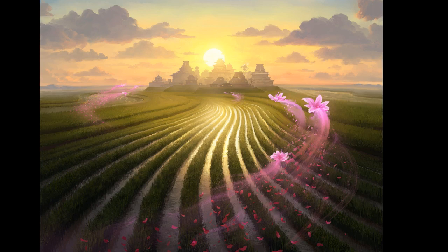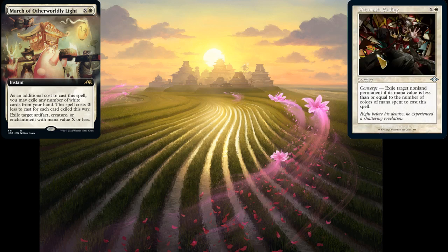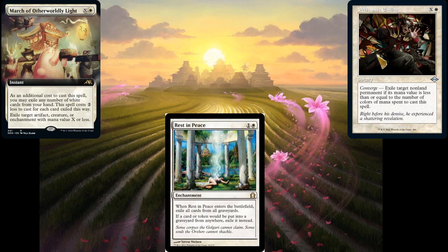White's main game plan does a very good job of disrupting parts of the game by removing annoying cards. The top white cards you expect to see are March of Otherworldly Light — pitching cards to exile things up to X converted mana cost, just great protection — and Prismatic Ending, which is very similar and often run mainboard but sometimes seen in the sideboard. And then of course there's Rest in Peace, which completely exiles graveyards and prevents cards from going into graveyards by exiling them instead. If your game plan relies on keeping things in the graveyard, you'll have a hard time against white.